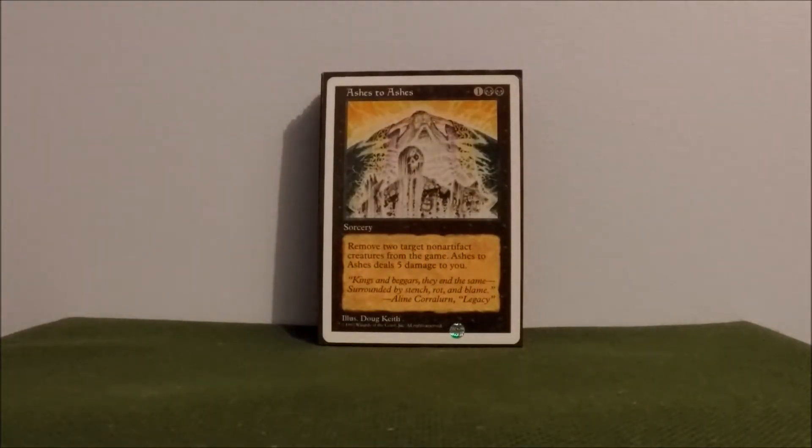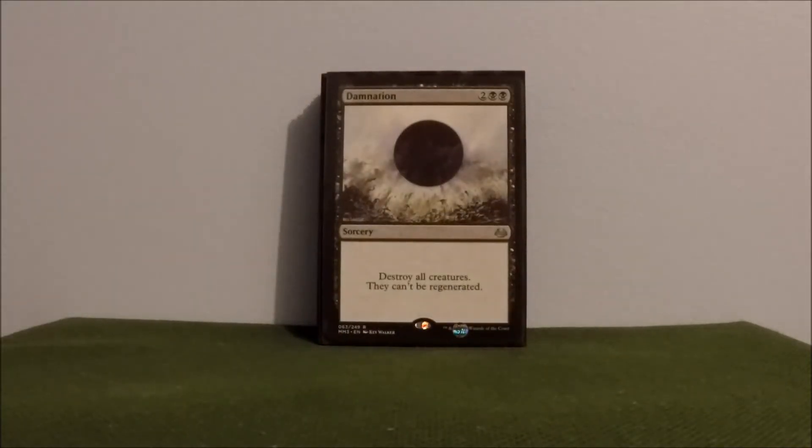Ashes to Ashes — awesome black spell removal. Remove two target non-artifact creatures from the game. It does deal five damage to you, but most times it's worth it. Damnation — the Black Wrath of God. Destroy all creatures, they can't be regenerated. See that a lot in black decks.